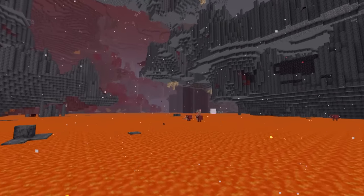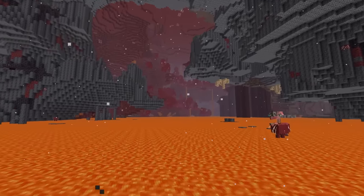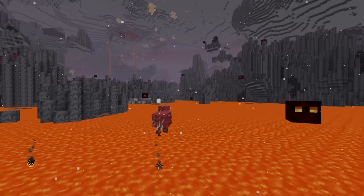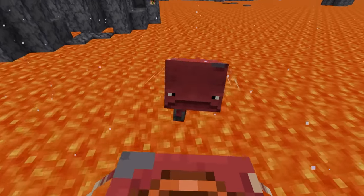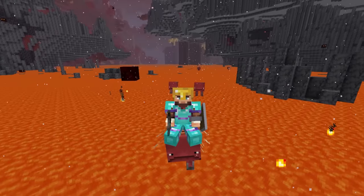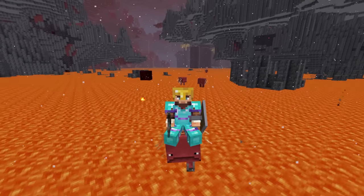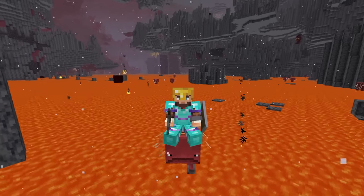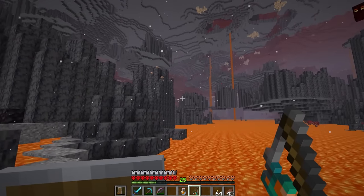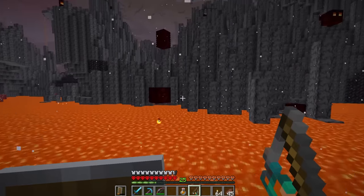I still haven't found a bastion. I did find another fortress right there though, but it's not looking good for the bastion. It's all blackstone - I thought that was it. We've got a bunch of little friends around here though - look how cute! I love riding striders. Name this strider right now! We'll probably never see him again after today, but he's gonna have a name while he's with us.